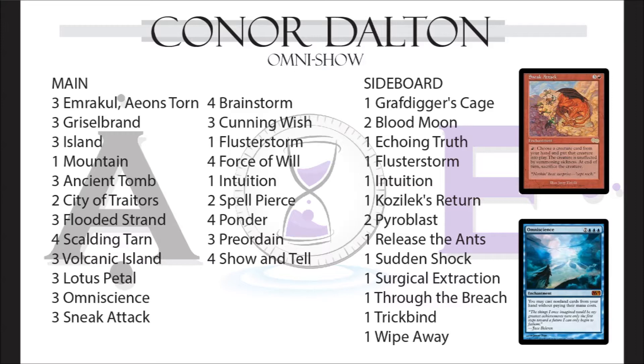You cast your combo piece — Sneak Attack putting in Emrakul, or Show and Tell putting in Emrakul or Omniscience — then cast Emrakul and protect it with Flusterstorm and Force of Will. It's versatile in the sideboard too: some run Blood Moon becoming a lock deck, others run three Young Pyromancer. It's one I'd recommend to beginner and intermediate Legacy players — direct game plan, but you learn Brainstorm intricacies.